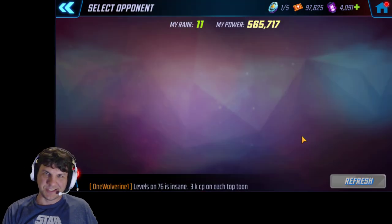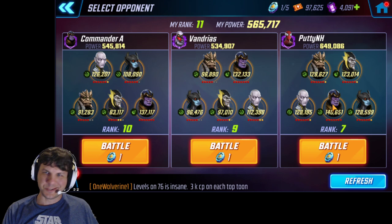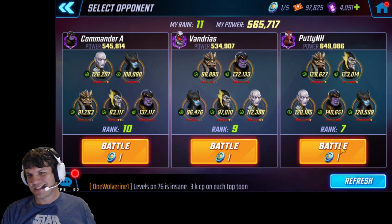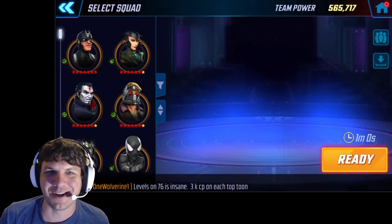All right, so let's do this Black Order vs Black Order on a gigantic punch-up. About 90k here for me. This is the biggest Black Order in my Arena Shard, PuttyNH, with 6 reds on everybody and 7 on Thanos, so he's only missing 4 red stars out of 35 on this team, which is pretty phenomenal.